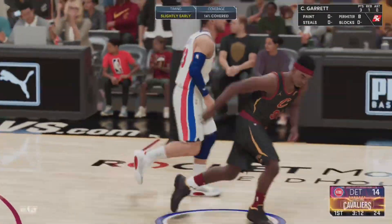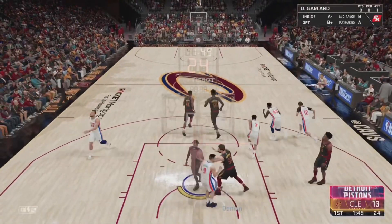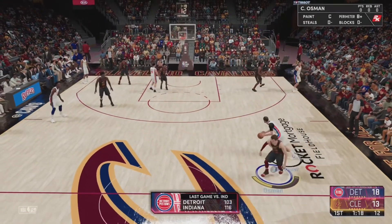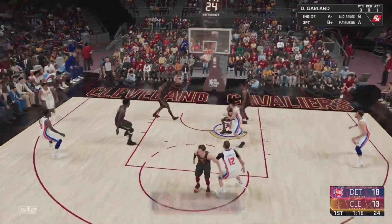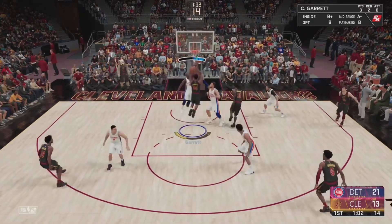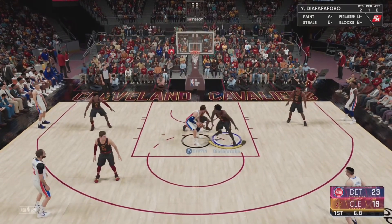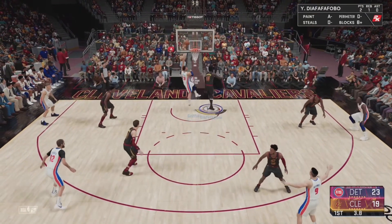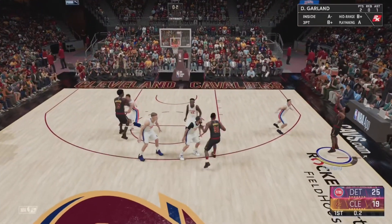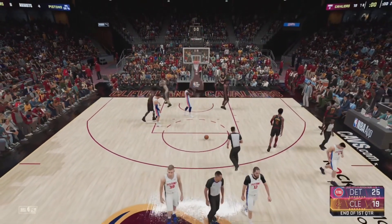Slow start here for Cleveland offensively. Rookie Cedric Garrett hits a three — he's arguably been the Cavs' best player and has been a backup so far this year. TJ McConnell with the layup, 18-13. Evan Fournier with it — he loses it, gets it back, then hits a three. Chetty Osman cannot catch up and the Pistons are now up by eight. With a little over a minute to go, Cedric Garrett drives inside for a nice layup despite solid defense by Sekou Doumbouya. 23-19. Blake Griffin misses the layup. Darius Garland heaves up a shot before the end of the quarter — no good. Pistons lead 25-19.